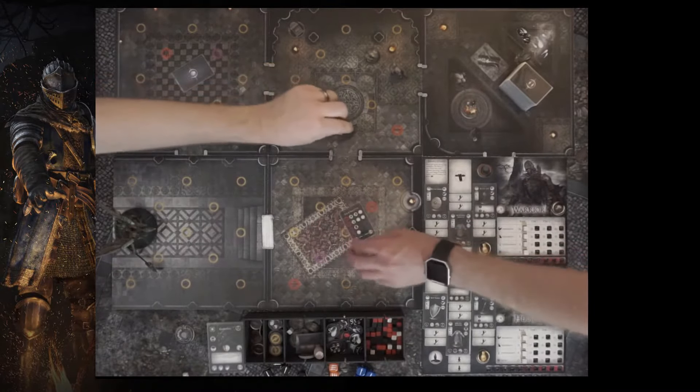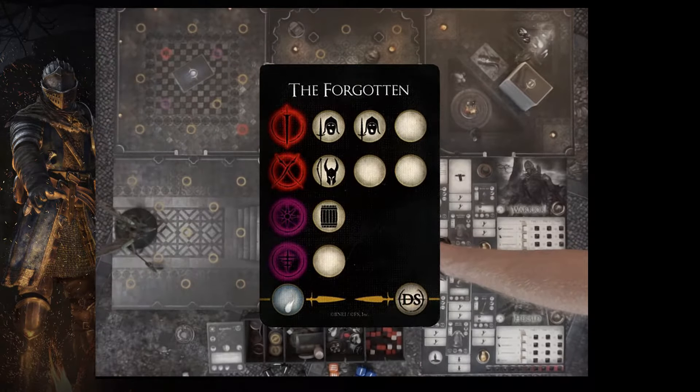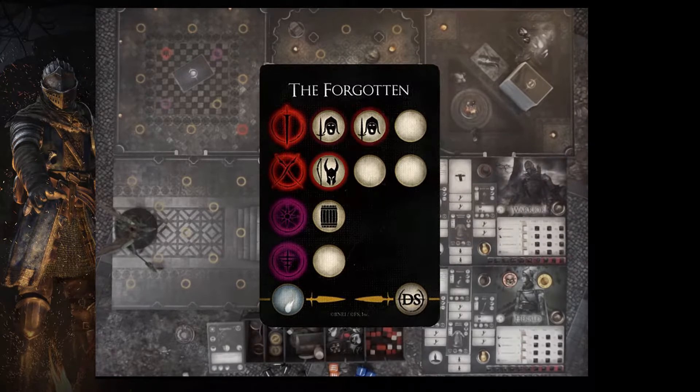We flip that over and we've got the Forgotten, which is almost exactly the same as last time except it's kind of a mirror match. We've got a bow silver knight and then 2 hollow soldiers — and a barrel. And it's a trap room. Trap rooms are no good.